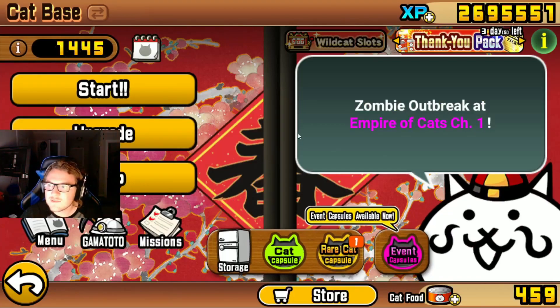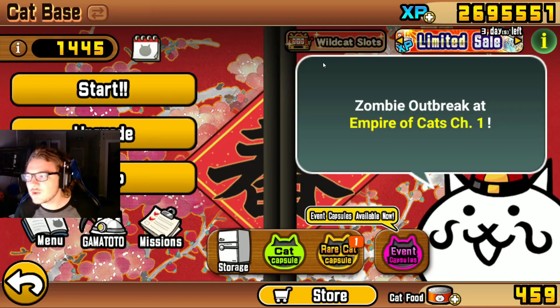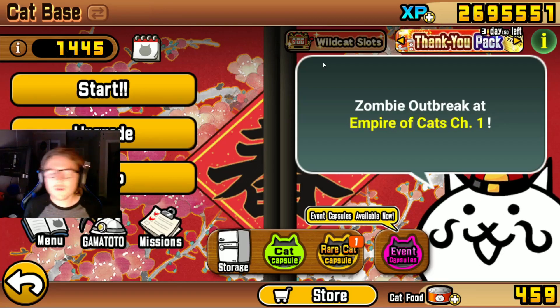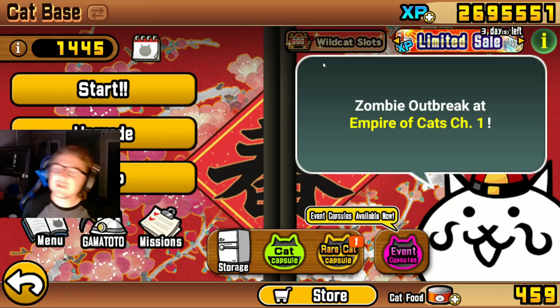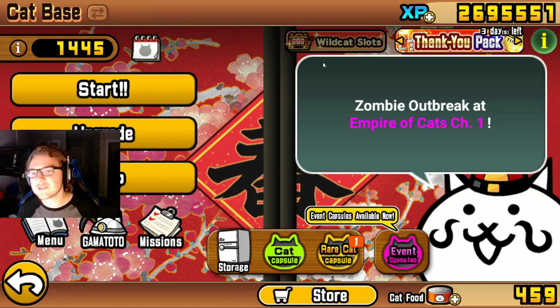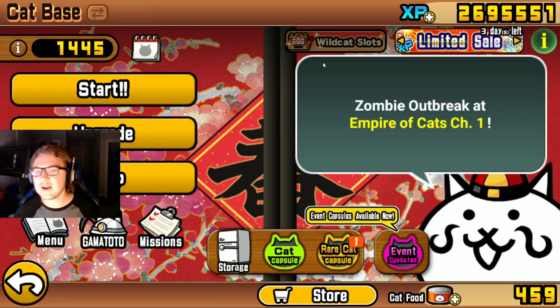I'm going to end this episode here — it was a really good one. We got through Crazed Cow, got Kuu as our new Uber, and got through a little bit more Stories of Legend. I want to try out Kuu when we get to red enemy stages. Anyway, thank you guys so much for coming out. If you liked it, leave a like and subscribe so you don't miss future videos. Also join the Discord and follow me on Twitch. I'll see you guys in the next one — bye everybody!